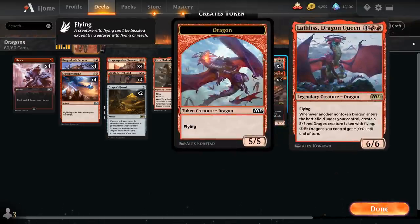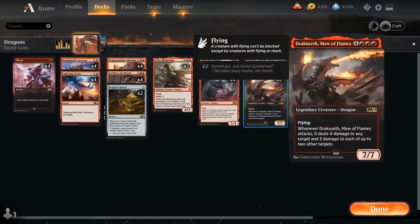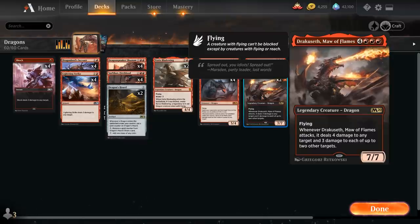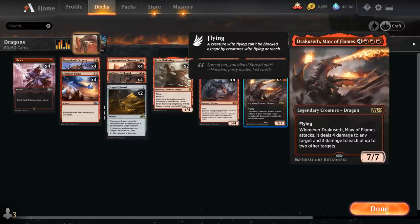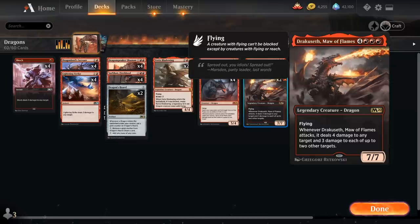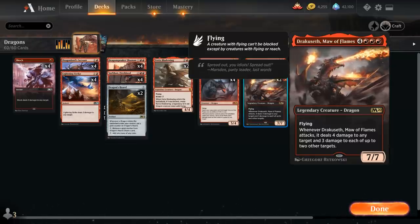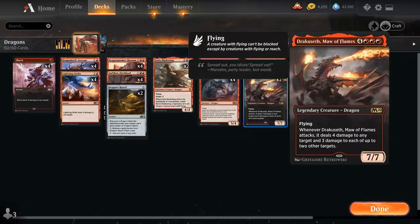For 1 and a red, the dragons we control get +1/+1 until end of turn. And then last but not least, 2 copies of Dracosseth, Maw of Flames, another Legendary Dragon, 7/7 flyer. When Dracosseth attacks we can deal 4 damage to any target, as well as 3 damage to each of up to 2 other targets - so it can spread out 10 damage across 3 different targets.